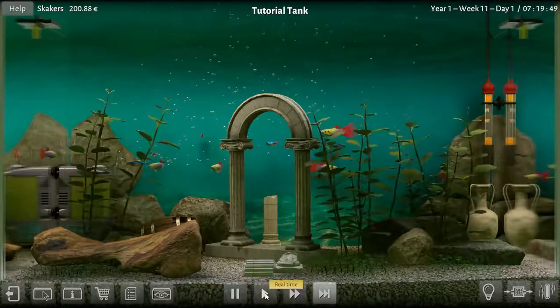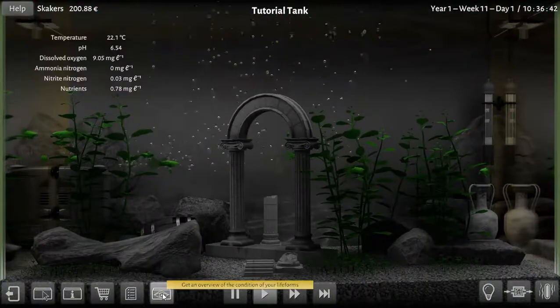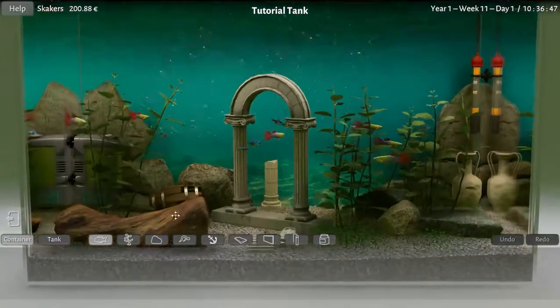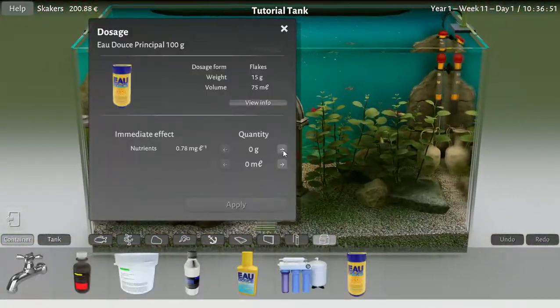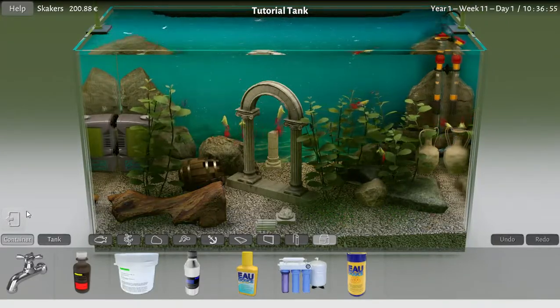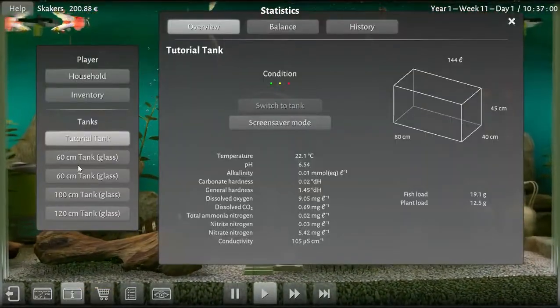Until 10 o'clock in the morning. Let's just check this tank out real quick — everybody's good, everybody likes it. Let's feed them a little bit. Going through some fish flakes. That's good enough for you all. We will go to our next tank. These guppies are eating it up. We don't have anything in the second 60-centimeter tank.